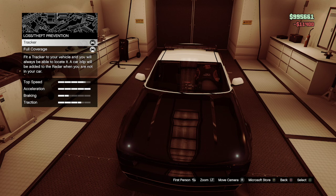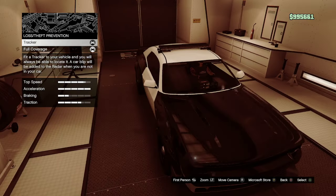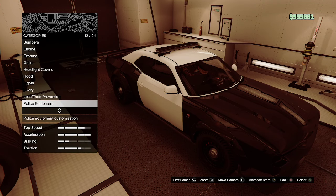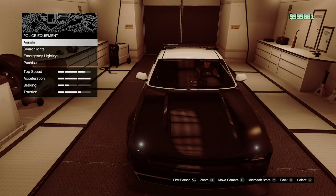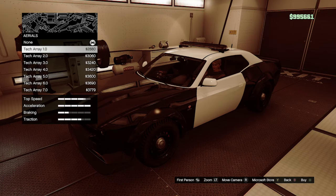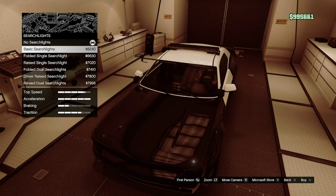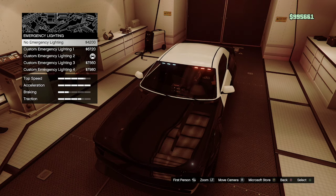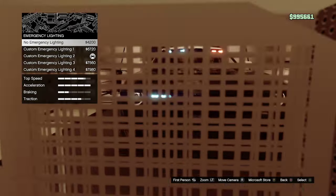For the livery, you can choose the LS Race Team or the LS Drag Team, but we're going to go with none — that costs $11,400. Always make sure you have the tracker and full coverage on your car. If you buy from an online website in the game, they already have it, but if you steal one off the street you do need to add those.